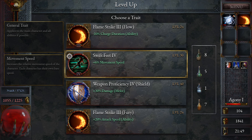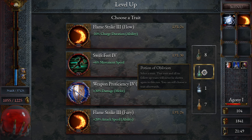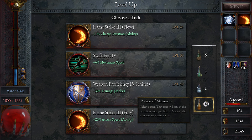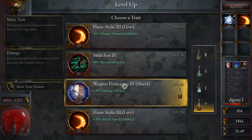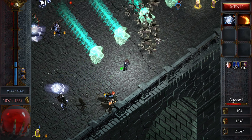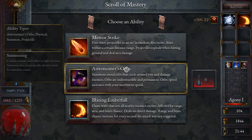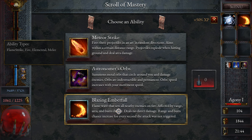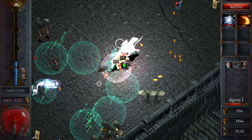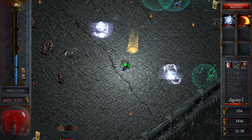This is the third one for the flame strike. Let's leave one option for later and pick the other — now I can pick the scroll and upgrade the flame strike.